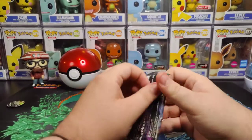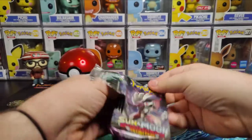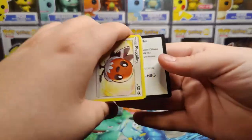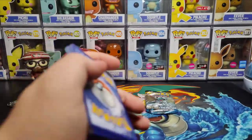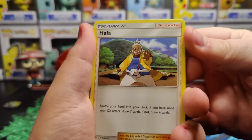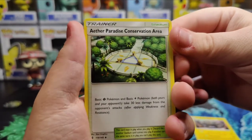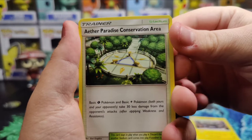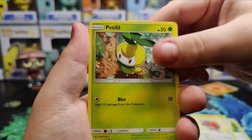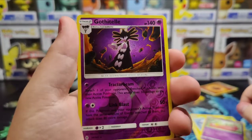Let's jump into the Guardians Rising, see what I might be able to pull out of it. There is the code card for you guys. One, two, three to the front, getting rid of the Fighting Energy. We're starting it off today with Hala, Wollimer and Graveler, Aether Paradise Conservation Area, Fletchling, Petilil, Vullaby, Slowpoke, Gothita as our reverse.